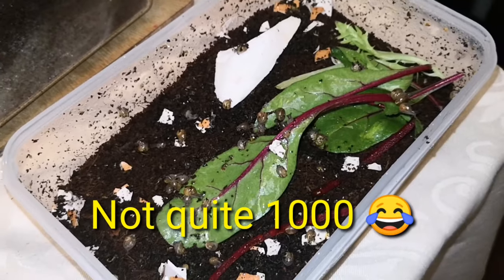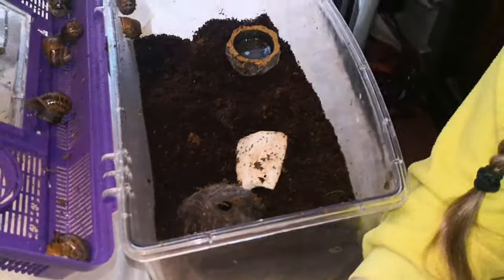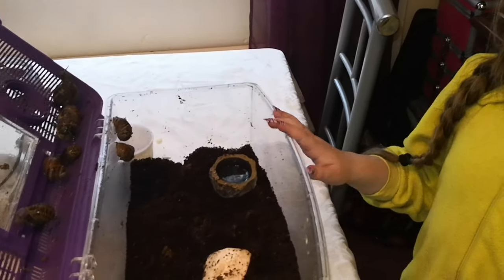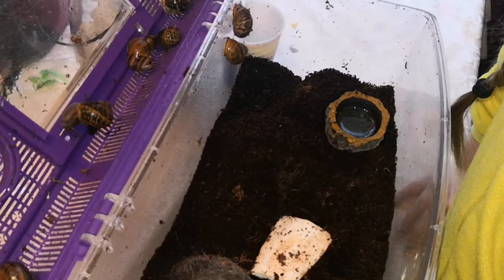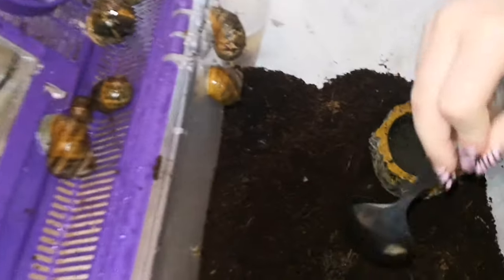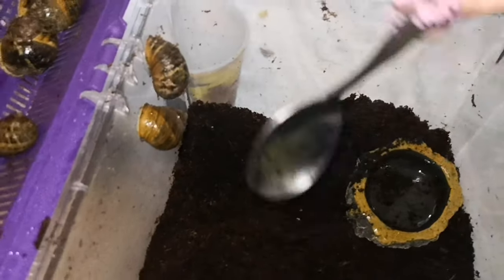We're going to look for more eggs in here in the snail thing because we don't want any more babies. A few of the snails have been mated, so I've noticed that they've burrowed — that means they might have eggs. I'm going to check with the spoon, so I'm going to dig and put them in this thing.